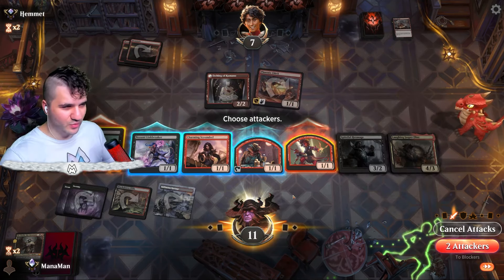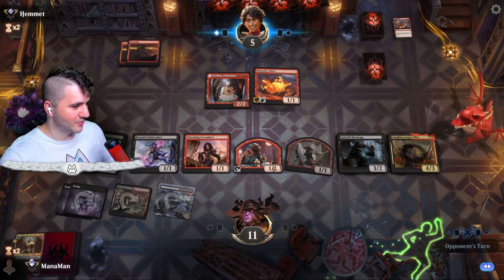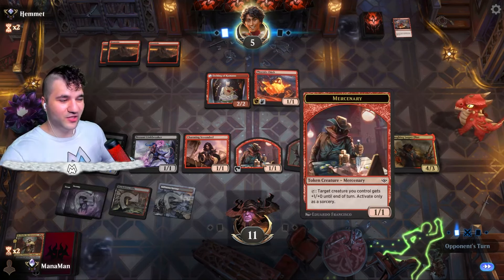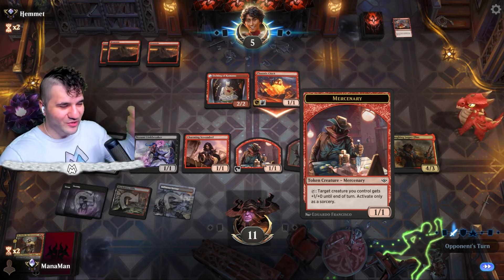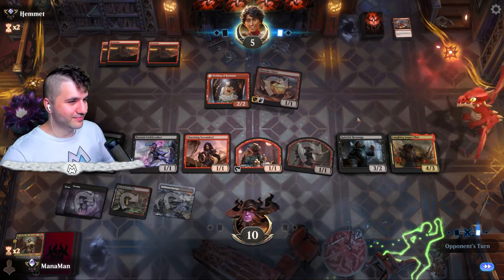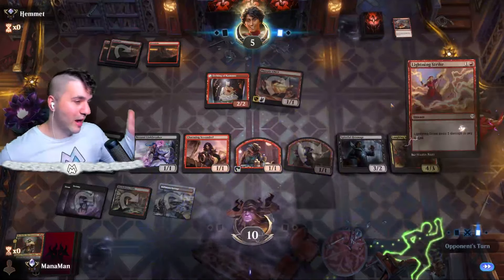Laughing Jasper Flint — we'll be laughing all the way. I think we're swinging with you. We can't really block the Chick this way but we're still getting damage in so whatever. I keep forgetting — with this Mercenary it's only at sorcery speed, so that's a missed opportunity. We could have taken the Mercenary and swung in with a Charming Scoundrel for extra power — this is usually not that relevant but it's sorcery only. A little misplay on top of the Greedy Freebooter one, but hopefully we can still snag a win.